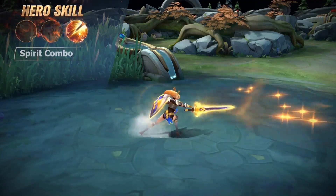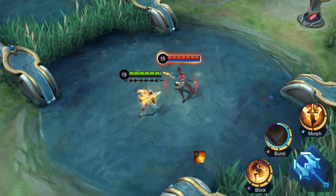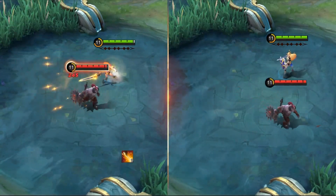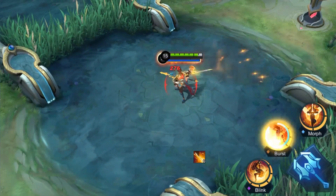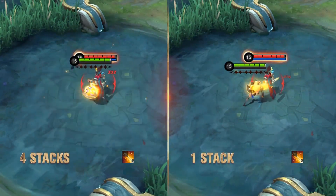Second skill: Spirit Combo. Freya dashes forward and gains a shield, while she deals physical damage to enemies and slows them. This skill can be recast after a set period, costing one Sacred Orb stack up to four times. Freya swings her hammer on the fourth cast, increasing damage and knocking enemies back.